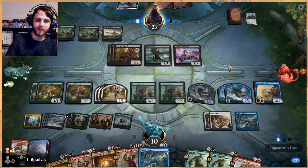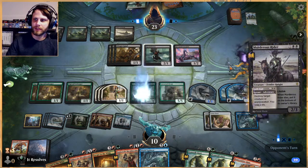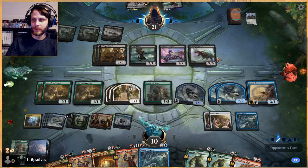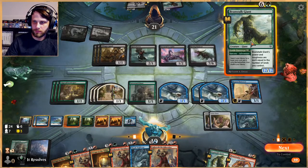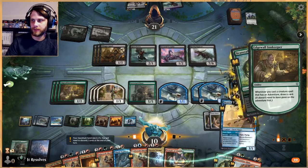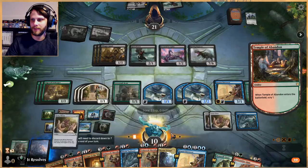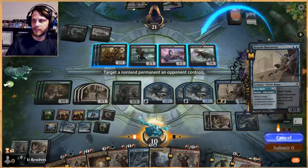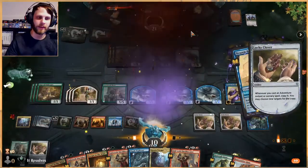You might be wondering why we're not playing Beanstalk Giant — it's very good, don't get me wrong, but in this situation it's not the most helpful. We'll play it, draw three cards — this is where this deck has so much advantage, it's ridiculous. Let's bounce a bunch of stuff — bounce you, bounce you. There we go, got the win!